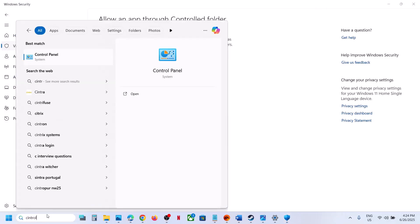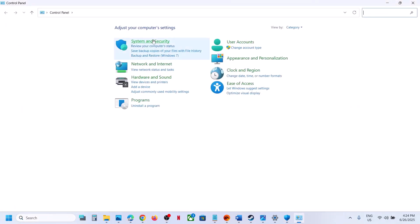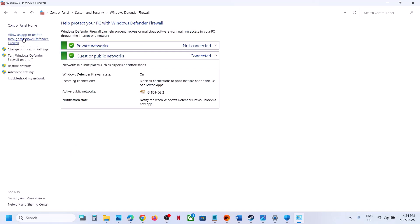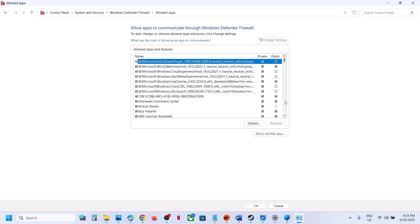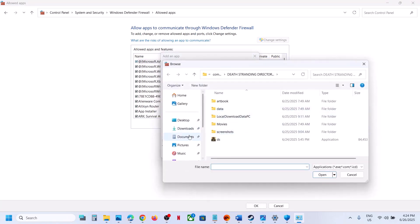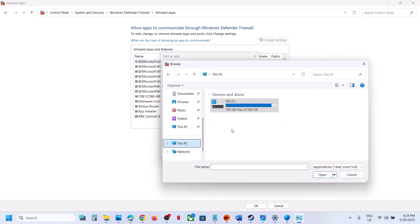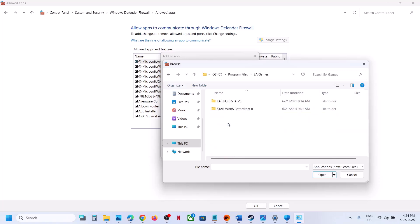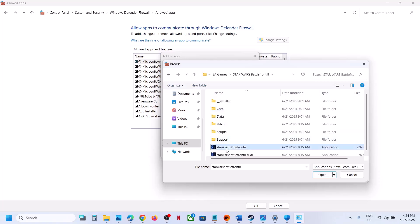Now type Control Panel in the Windows search box and open Control Panel. Go to System and Security, then Windows Defender Firewall. Click on Allow an App or Feature Through Windows Defender Firewall, click Change Settings, then click Allow Another App, click Browse, and go to the game installation folder and open the game folder.